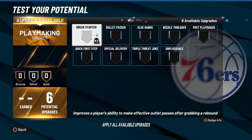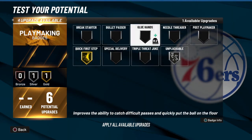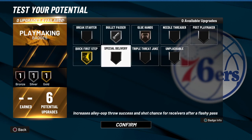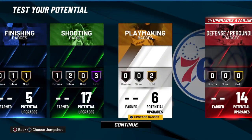For playmaking, I'd recommend silver quick first step to start. You're not going to be dribbling that much so unpluckable can come off early on. If you add your extra badges, go gold quick first step, maybe bronze glue hands, bronze break starter, and bronze unpluckable — things like that.